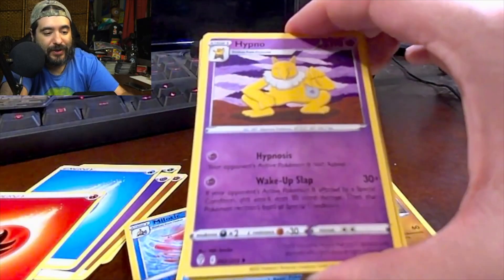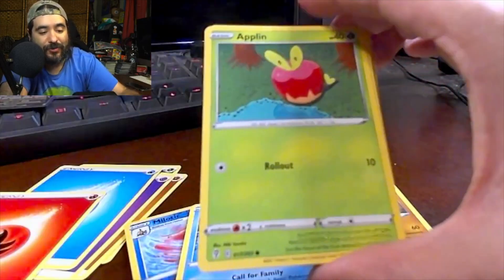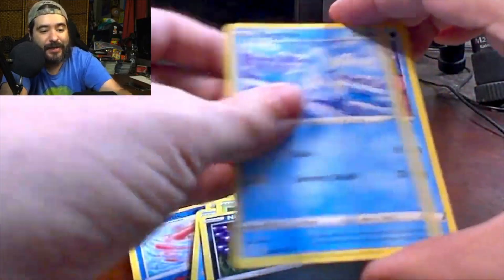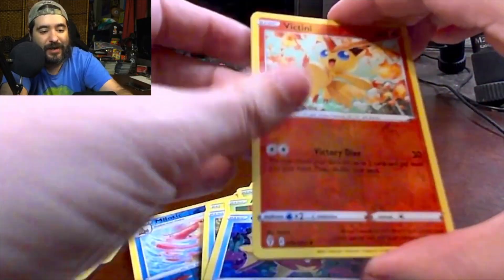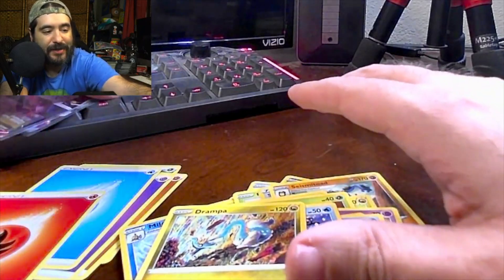Energy, Full Face Guard, Hypno, a Rapid Strike Scroll of the Flying Dragon, Applin, Sableye, Nickit, Bergmite, Carvanha, a Reverse Holo Virizion, and a Jynx. Okay, so we had three major hits.